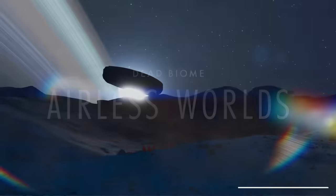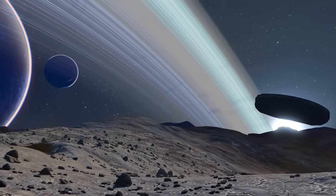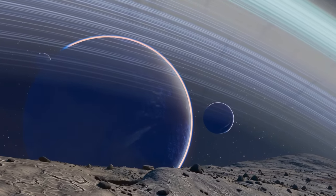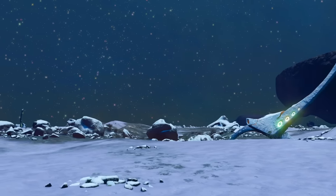Next up are airless worlds. There are a few characteristics that set airless worlds apart from most planets. They don't have native fauna or flora other than cave plants — instead, their surfaces are covered with rocks or other petrified objects. Their skies are never cloudy, no water, no weather, no air, and no inhabited buildings.